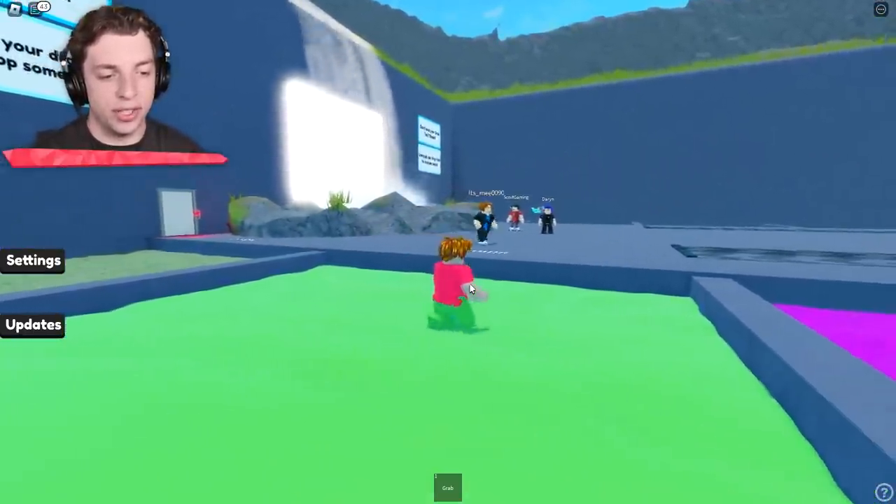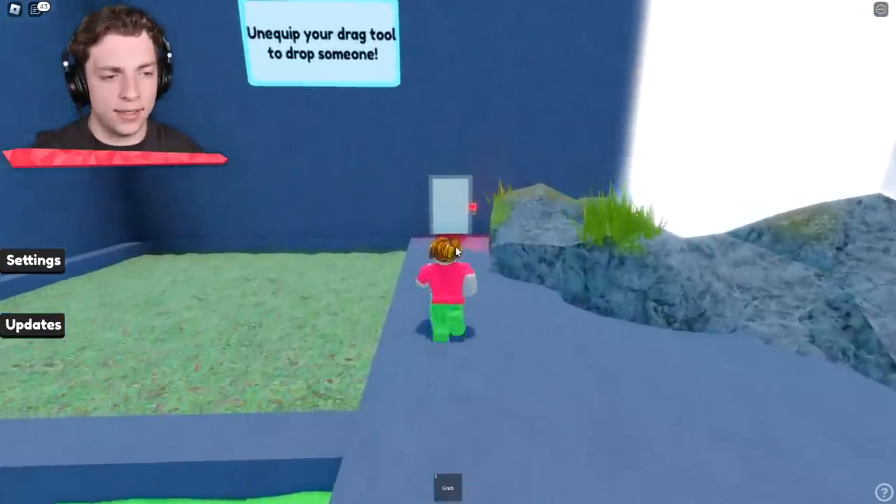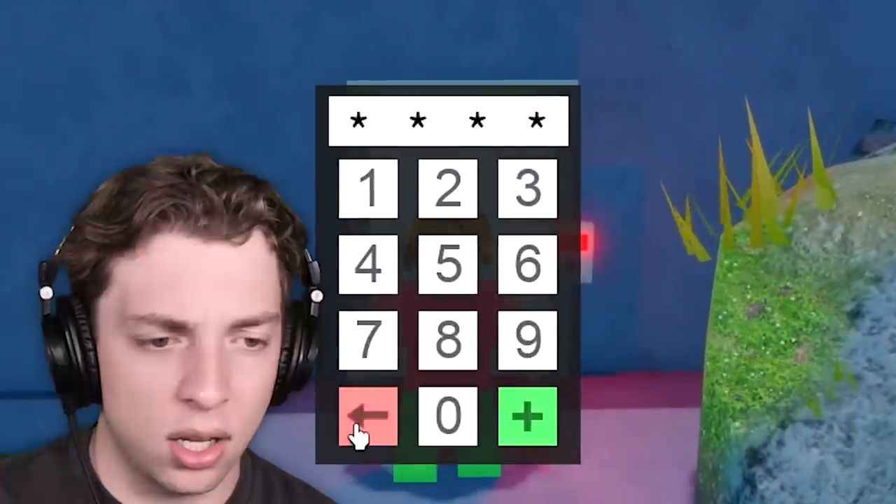Slime covers you pretty quickly, but you can get out. Let's check what this door is. Click the button — oh, we don't know the code.